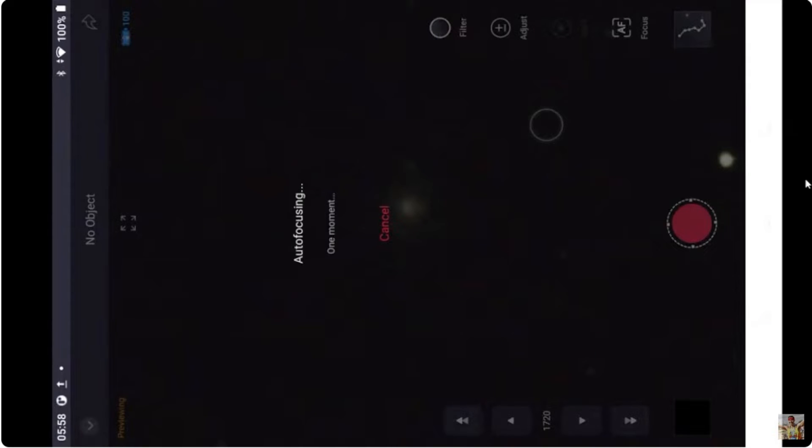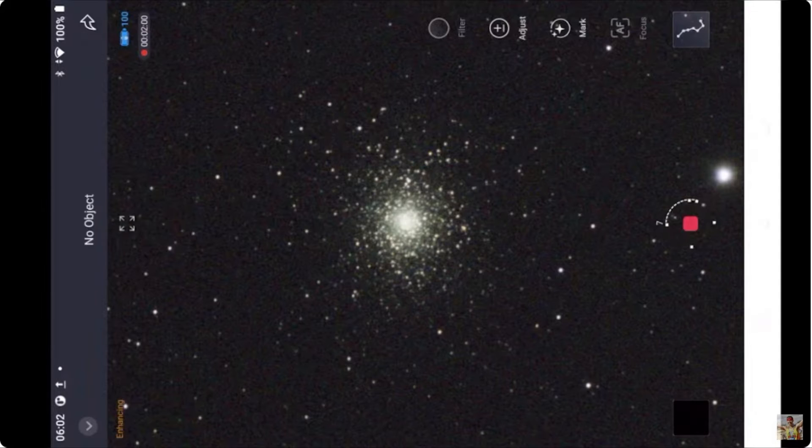I decided to autofocus just to make sure that we have as sharp as possible of a display. To my surprise — and this is not the first time with the new firmware — C-Star showed no object as opposed to M5, even though it found M5. Right after the autofocus, not having enough night left, I decided to capture only 2 minutes each at 10 seconds, 20 seconds, and 30 seconds.